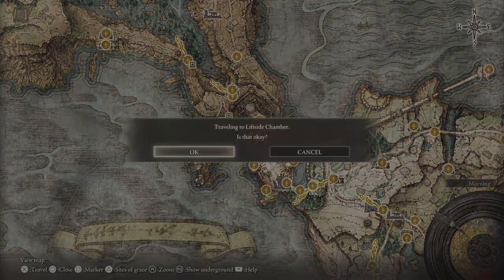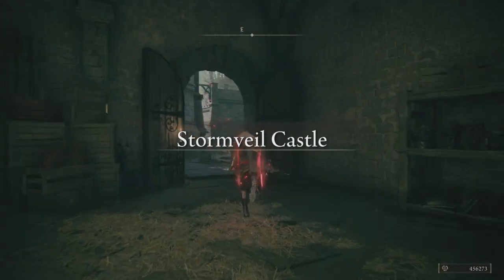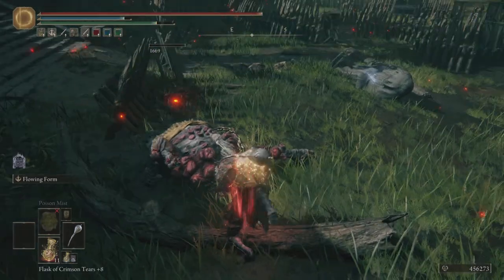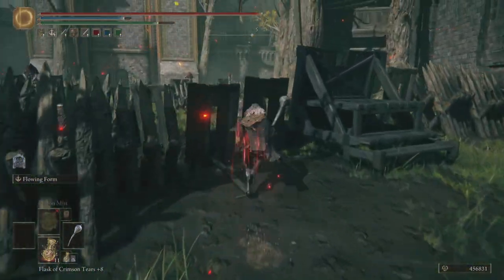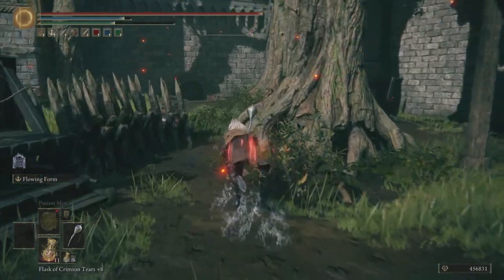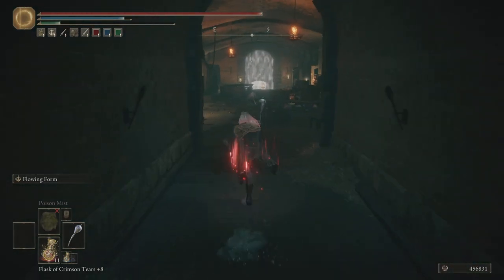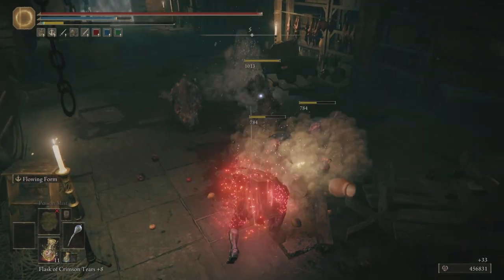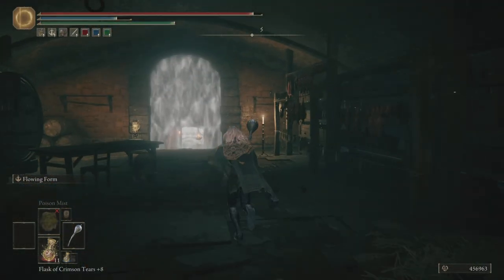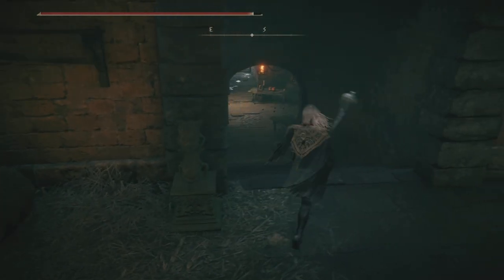Now we're going back to the Lift Side Chamber and I'm going to show you another spot. It's quite easily missed because when we first come to Stormveil it's so overwhelming — you're just running. So it's over here. You go down into this room and you will need a Stone Sword Key. The Nox Flowing Hammer is very handy here. There's some nice stuff in the next room.